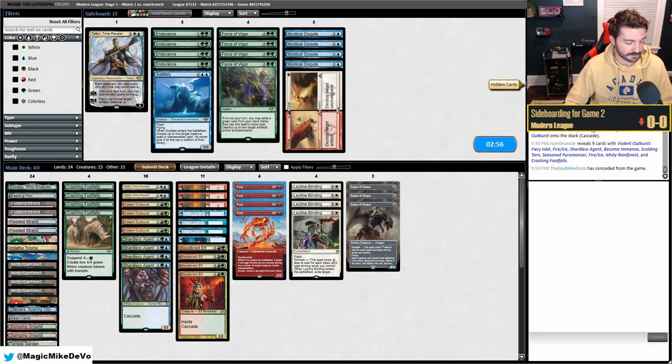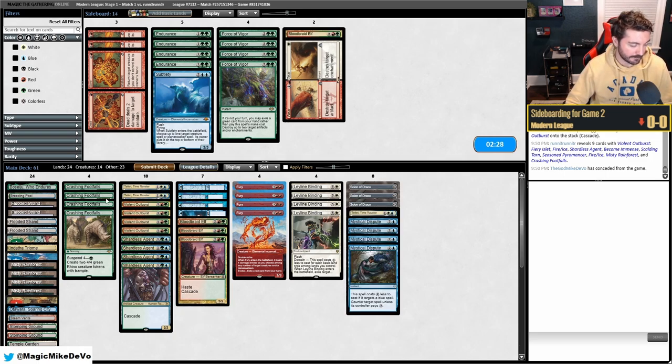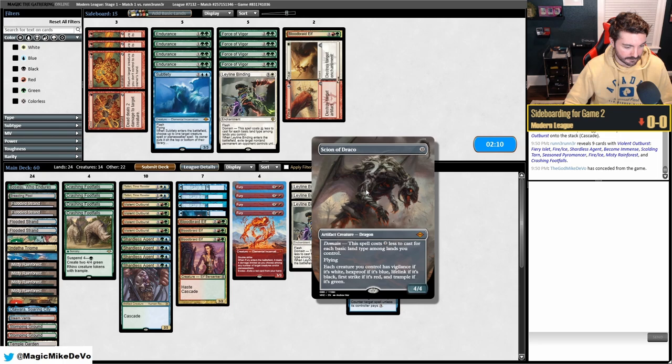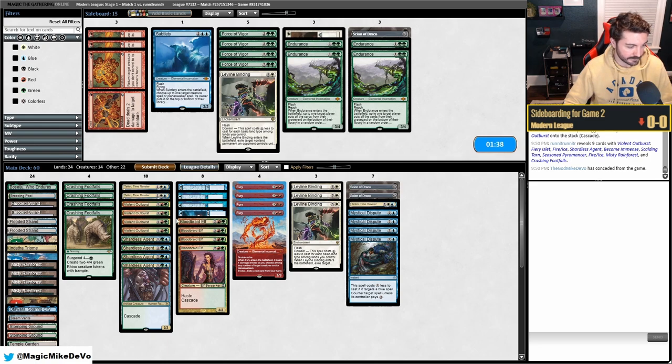Against the pseudo-mirror for sideboarding: we don't want Dead // Gone, we definitely want Disputes and Teferi. Blood Braid Elf seems mediocre — we might cascade into Teferi which is okay. Leyline Binding is good for their Furies. Scion isn't the greatest either. We definitely want both Teferis and the Disputes. Force of Negation is the huge mirror breaker, so it's unfortunate we don't have access to it.